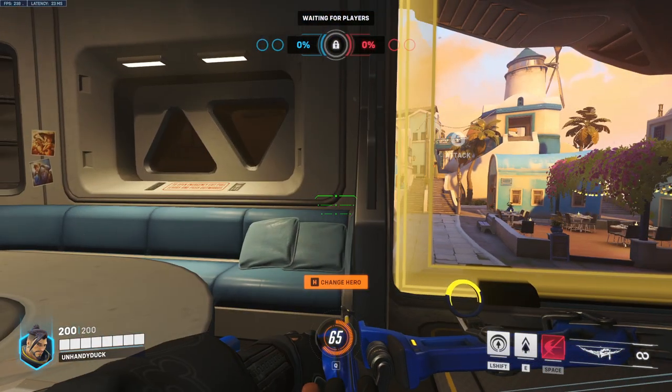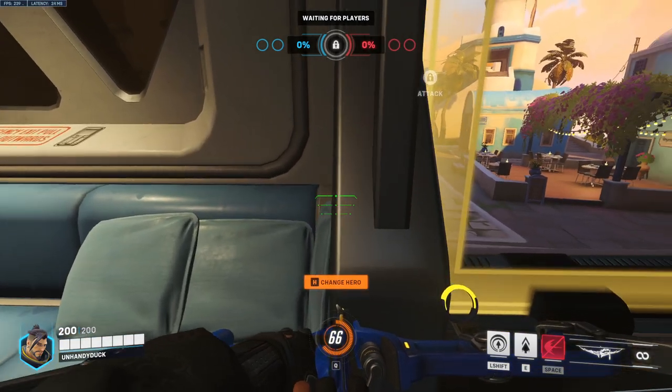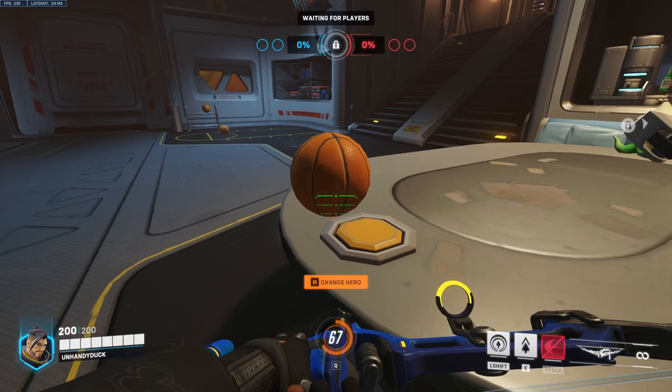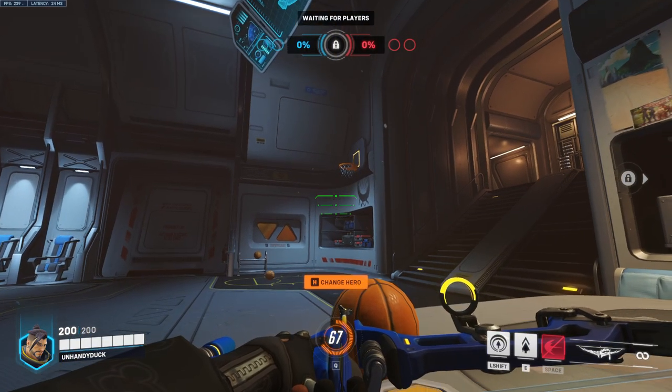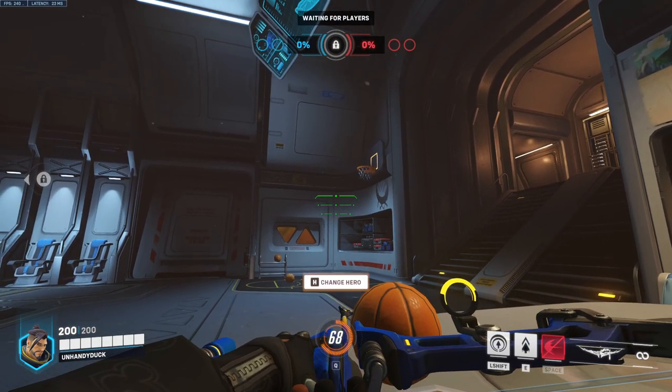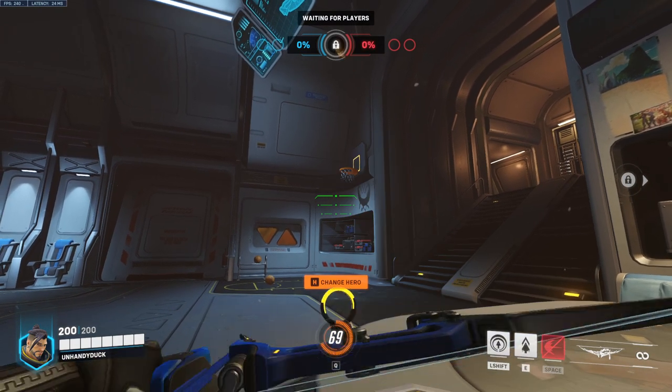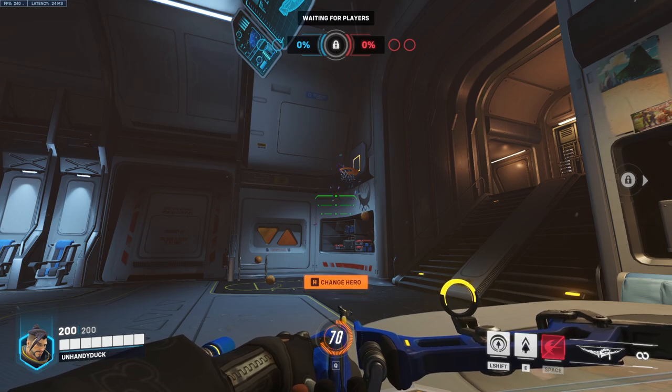Up next we have Hanzo. Line up just like we did for Genji, right on this line here, turn around and look at the button, take one step forward, then look up here and take the left side of his crosshair and line it up on this line here, just like that. Melee, and that will go in every time.